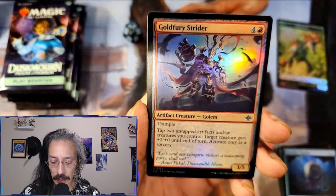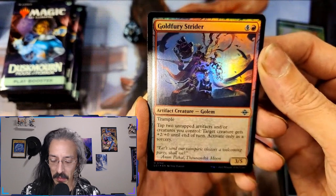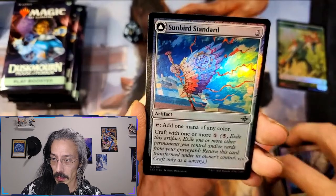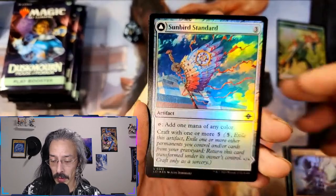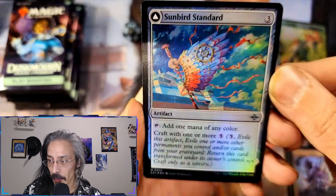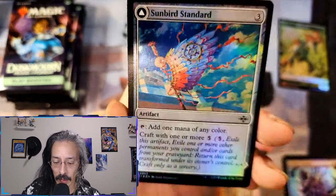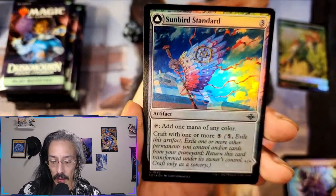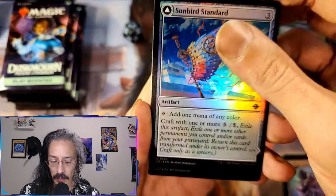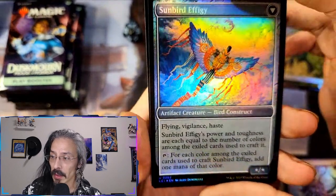Gold Fury Strider — oh, I got a three-five with trample that untaps two artifacts and/or creatures. Another common — all right, Sunbird Standard. Now there is something to be said about Magic artwork: it is definitely, definitely beautiful. It's three for — oh, and then what does it turn into? Oh cool, well that's nifty.